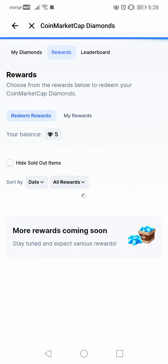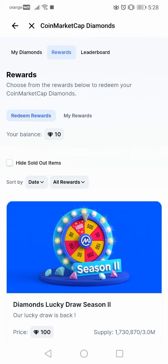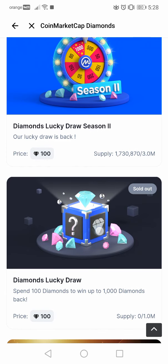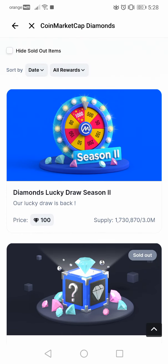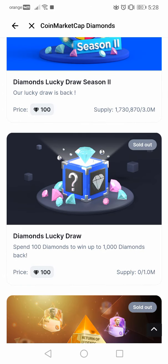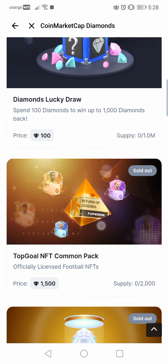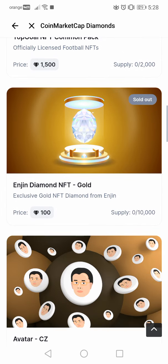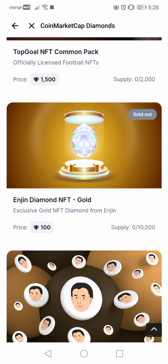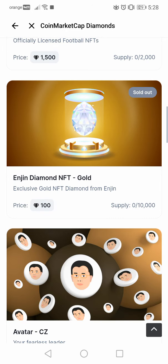Tap on rewards and here it shows again your balance of 10 diamonds, and here are all the benefits that you can claim. For example right now there is a diamond lucky draw season 2 for 100 diamonds, diamond lucky draw for 100 diamonds, and all these draws, and an Engine Diamond NFT — though it's already sold out.